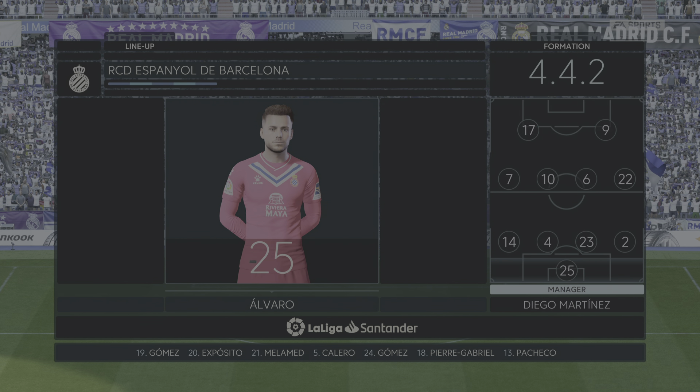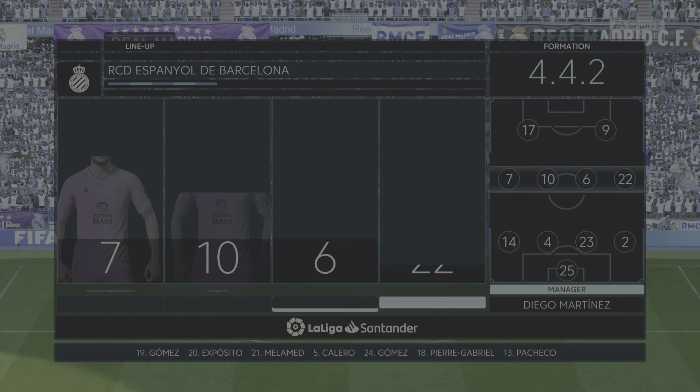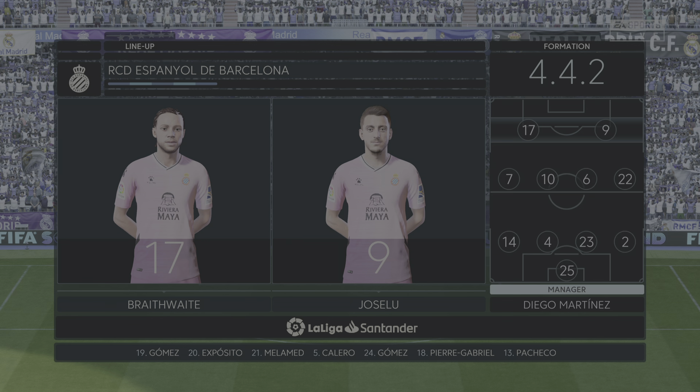Let's have a look at the initial 11 for the visitors. It's the basic 4-4-2 formation, but played well it can be really effective. Key to its success are the wide midfield players — they have to be fit, they need to be able to run with the ball, and they need to double up with their full-backs. It's a really tough role for them.